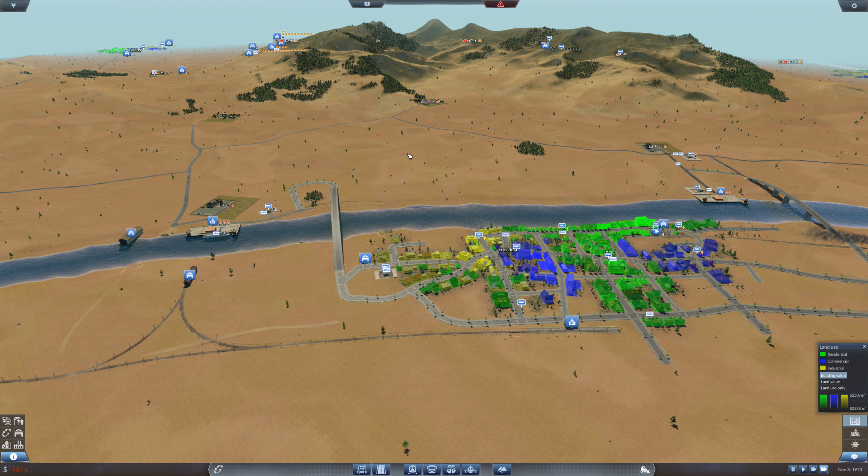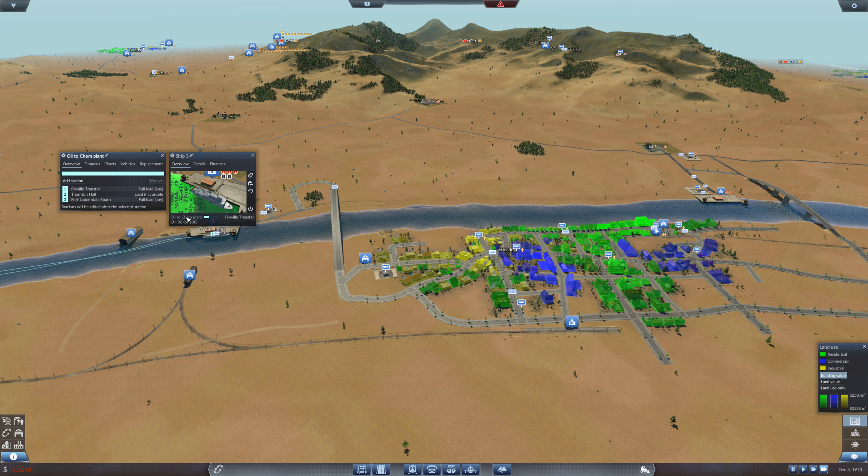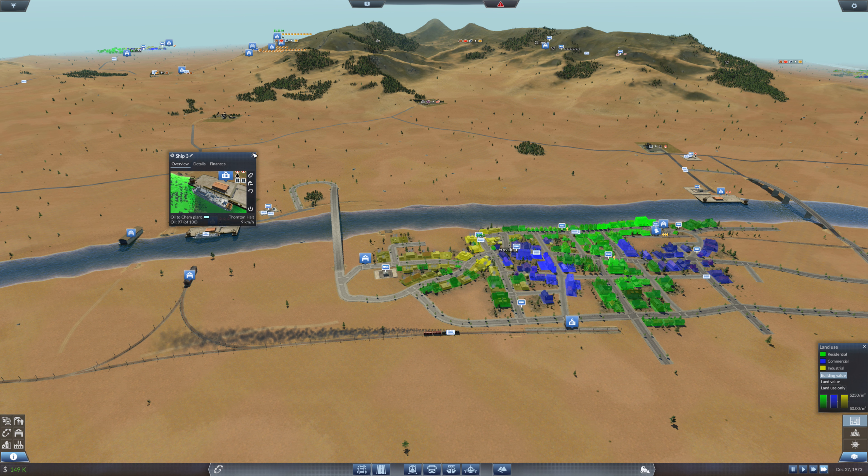Okay, he's waiting for the oil to be produced. I think we will alter him to go when he can. Otherwise he's going to be sitting there doing nothing. So let's just say load if available, and that can actually get things moving.